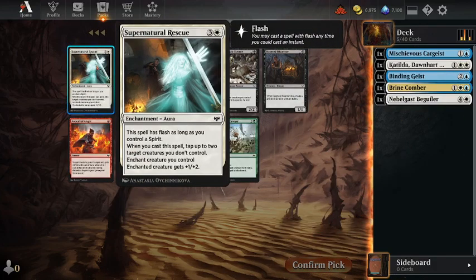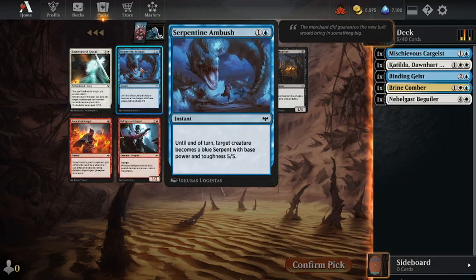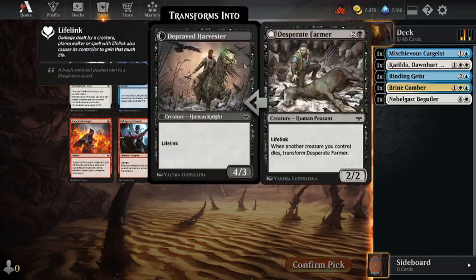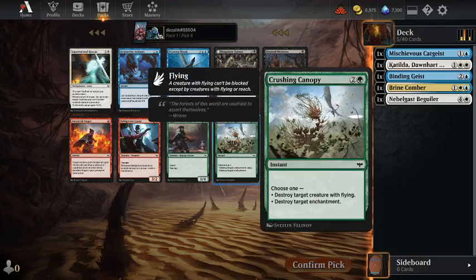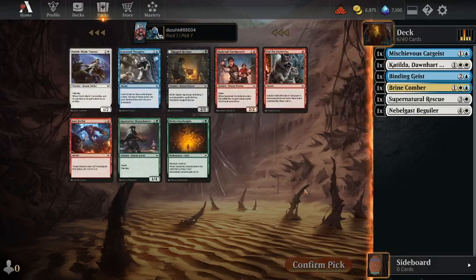Supernatural Rescue — it has Flash if you have a Spirit. You can tap two things down and basically get a plus one plus two, like a Holy Strength. It's okay. I don't like Skywarp Scab that much. I'll take this one — yes, we are committed.